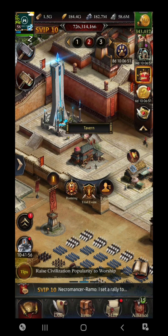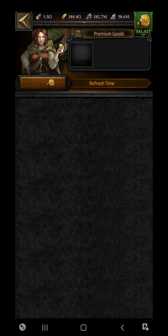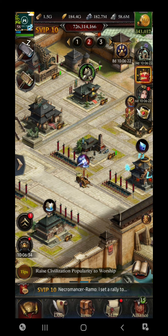Now let's move to the next topic: what events can give us a huge amount of speedups. If you are talking about building speedups, on a daily basis you are able to get some building speedups from the Traveling Merchant — around 100 two-hour speedups for building from there. Then there is Treasure Rift, which is the massive one that can give you around 2000 two-hour speedups of each kind.